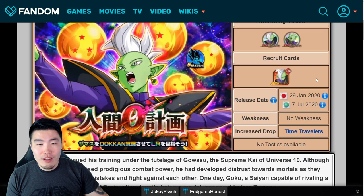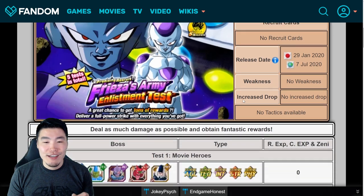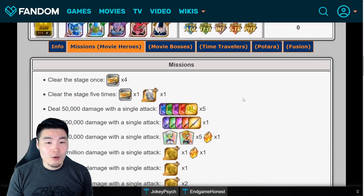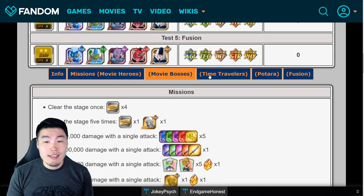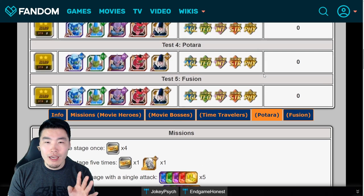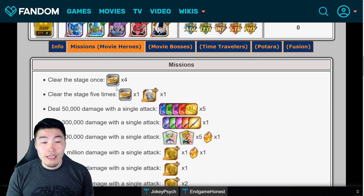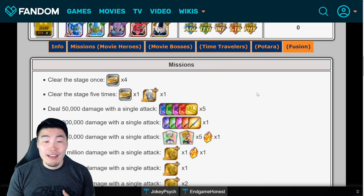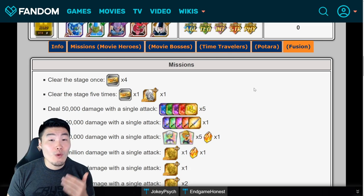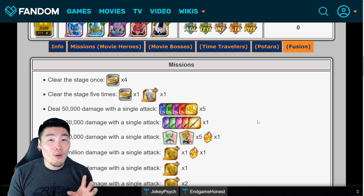Moving on to the Frieza Army Enlistment Test events, you can actually get a ton of tickets through this event just by doing all the stages. At the time of filming, four of them have come out: Movie Heroes, Movie Bosses, Time Travelers, and Potara. You can get four tickets for clearing each of these stages just one time, so four times five is 20 tickets right there for clearing this entire event. That's 20 plus the 27 from before, so that's 47 total tickets — and that's essentially all we can do for part one of the anniversary.